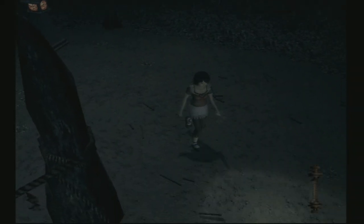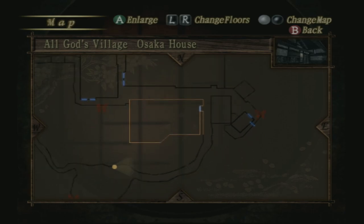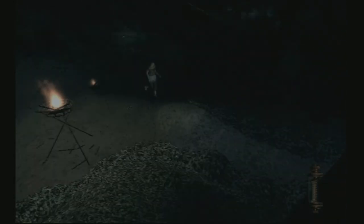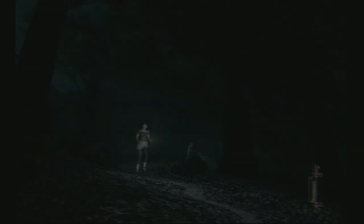Welcome back to Fatal Frame 2. When we last left off we had some areas to explore because we need to find some more pinwheels. If I remember correctly, we can go to the Osaka house because apparently there was a map pinwheel thing there. We've already been in that house quite a few times now so we're fairly familiar with it, and that was where the actual pinwheel puzzle was, so let's go back.